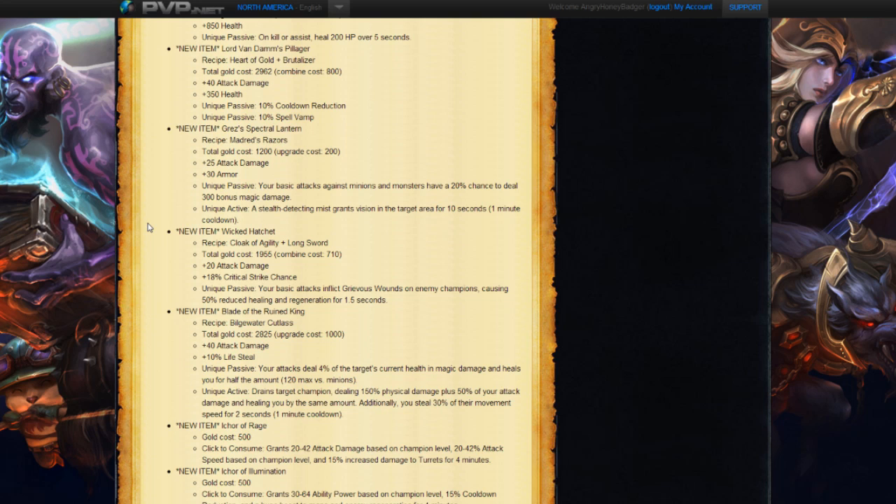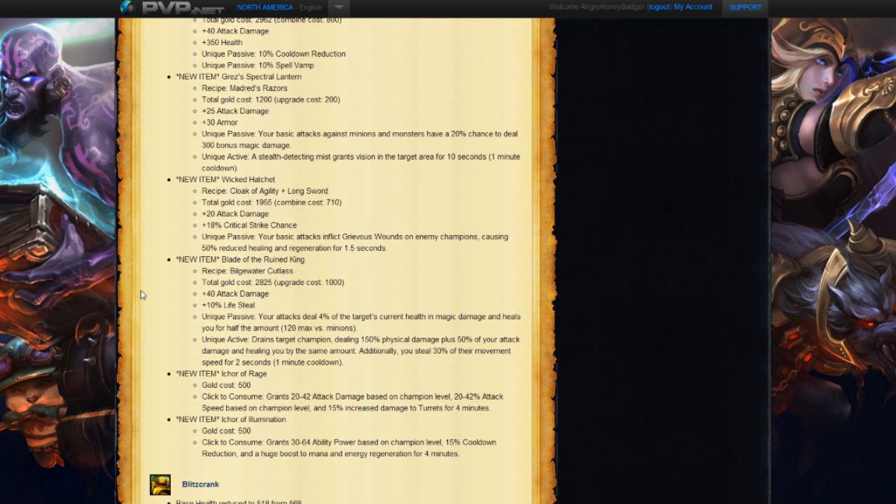Next we have the Wicked Hatchet. The recipe is a Cloak of Agility and a Long Sword, costing 1955 total. You get 20 attack damage and 18% critical strike chance. And then the unique passive: your basic attacks inflict Grievous Wounds on enemy champions, causing 50% reduced healing and regeneration for 1.5 seconds. Another solid little item there.